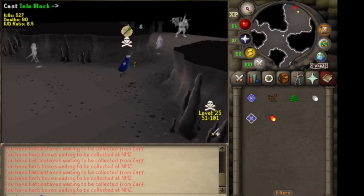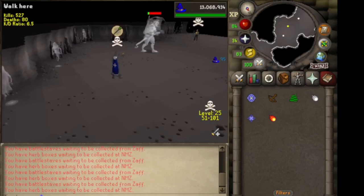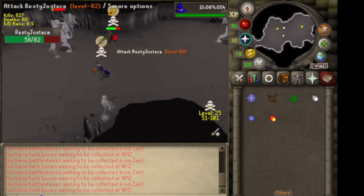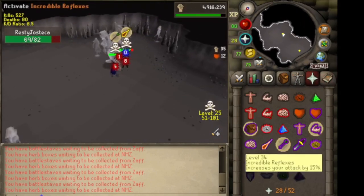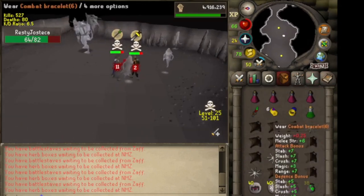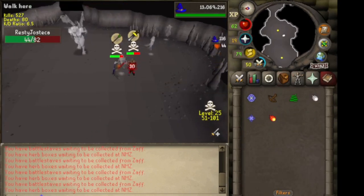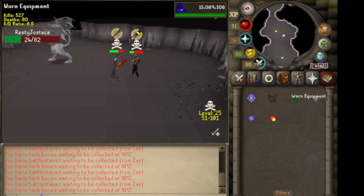Same thing — you see the demon attacking someone, throw the TB on, catch it, and they always run to that corner. You want to hit an Entangle, and since I missed, run towards the entrance and try to hit it again. Before I enter the demon cave I always put my spec on because they will prioritize Mage first, so you can usually get a cheeky little special attack in there. But again, trying to hit off prayer.